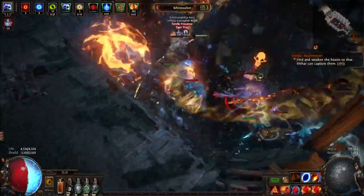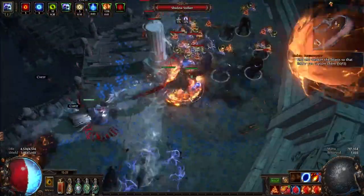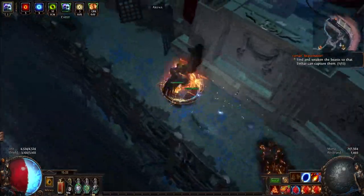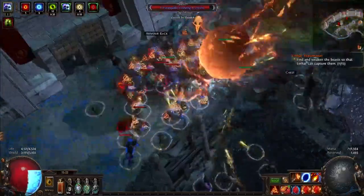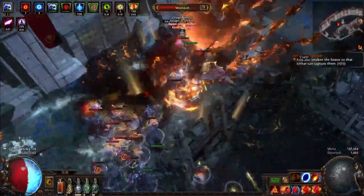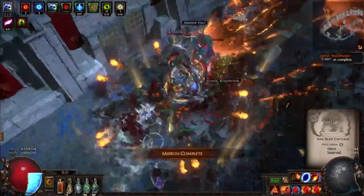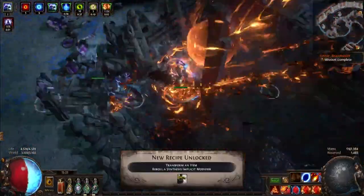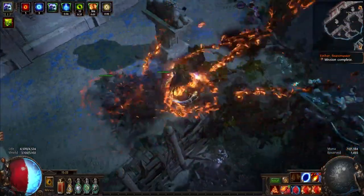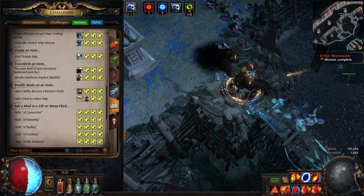Those certainly look like Harvest Beasts. Gain one of each Atlas mission — cool. There's a yellow beast. That would have been so much more exciting a couple leagues ago. Double red beast — last ones. One of you is definitely a Harvest Beast. Whoa — reforge a synthesis modifier? Reroll a synthesis implicit modifier. As in, give you a new synthesis modifier? Interesting, I'll have to try that.